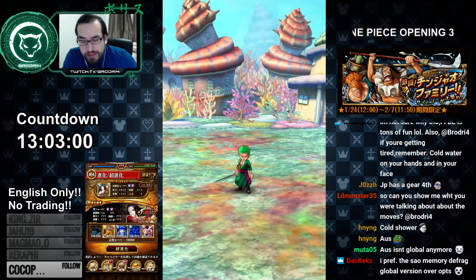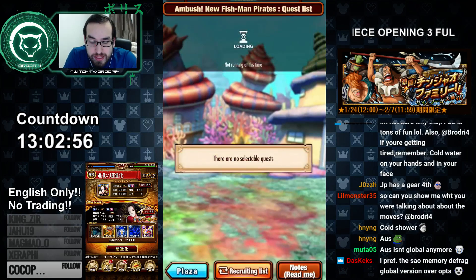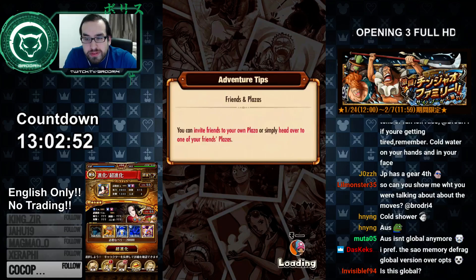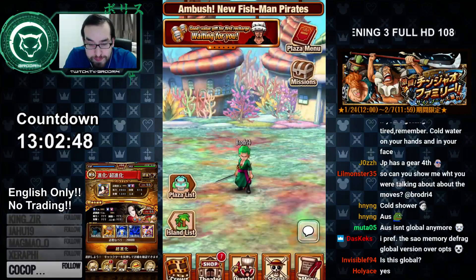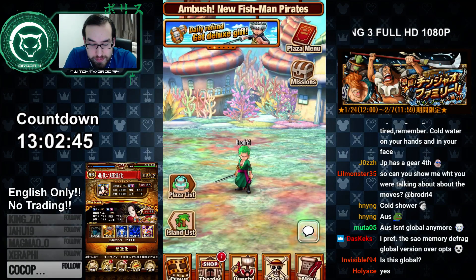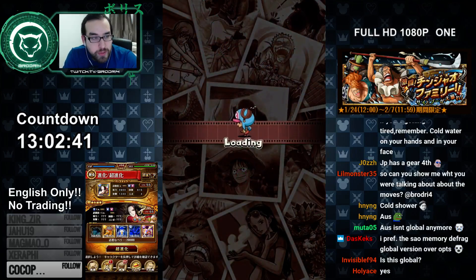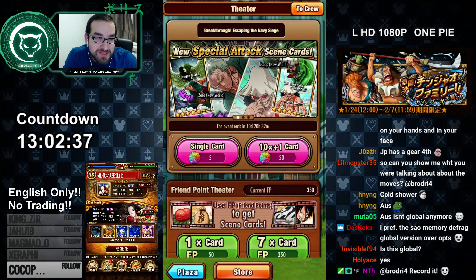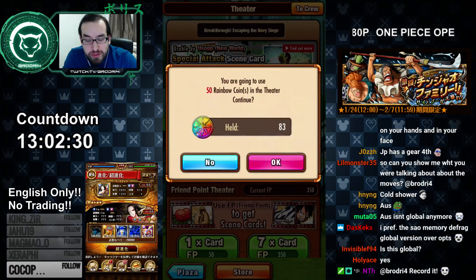What we're looking for are five-star moves — they're called scenes because they're scenes from the anime, but you're essentially pulling for moves. Even if a scene doesn't have a move, five-star scenes have some powerful abilities. This is on global now, so let's go into the shop and do a multi-pull.